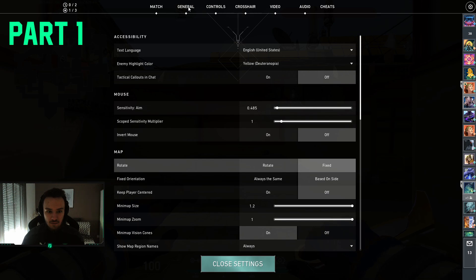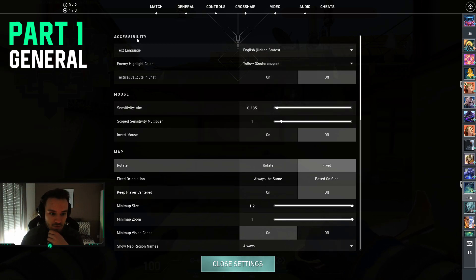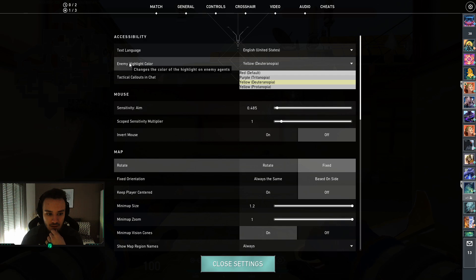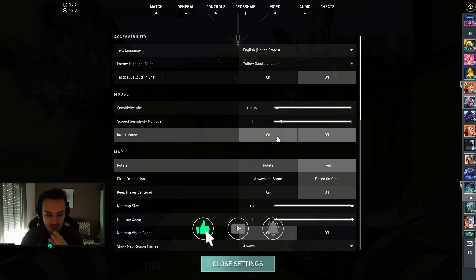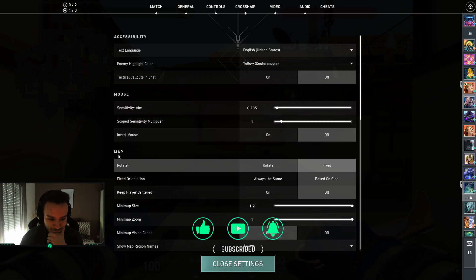I'm going to start with the general tab. First of all you have some accessibility settings just for the language, for the color you want to have on your enemies, and the tactical callout. Here is the mouse setting — basically it's just about the sensitivity and whether you want to invert the mouse. Don't do this.